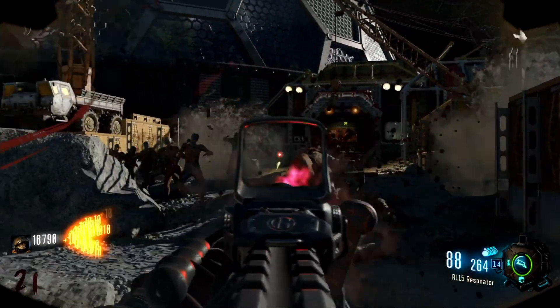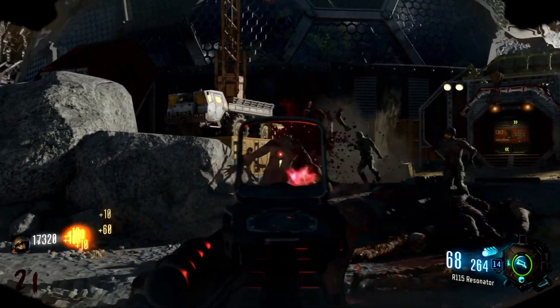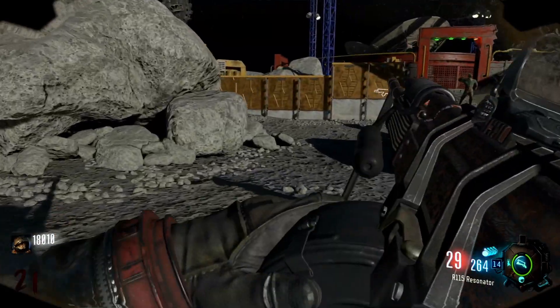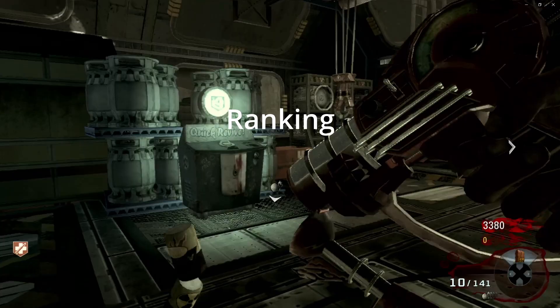Everybody's gonna be training around Biodome or the surface while you gotta worry about running all the way back across the map to get the perk, unless you use the teleporter and then go back. Despite being easily accessible, I'm gonna have to give this perk a B because it is time consuming to have to go all the way back for it and then get back to your training spot.